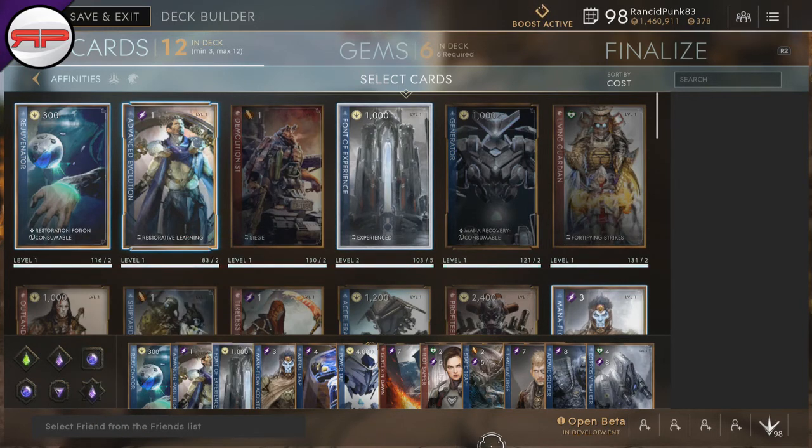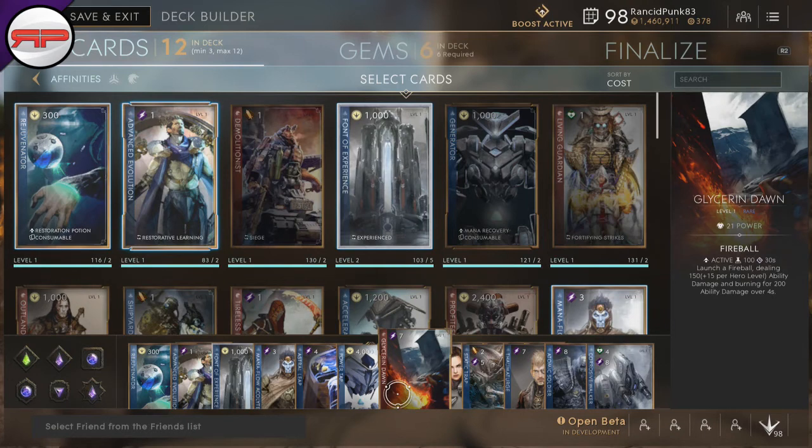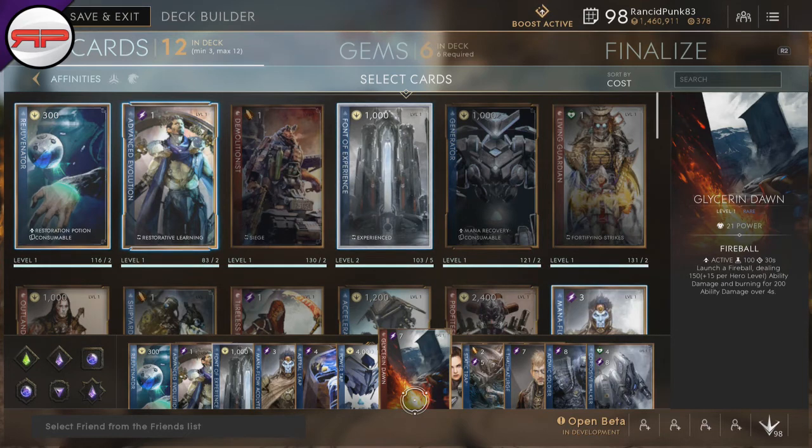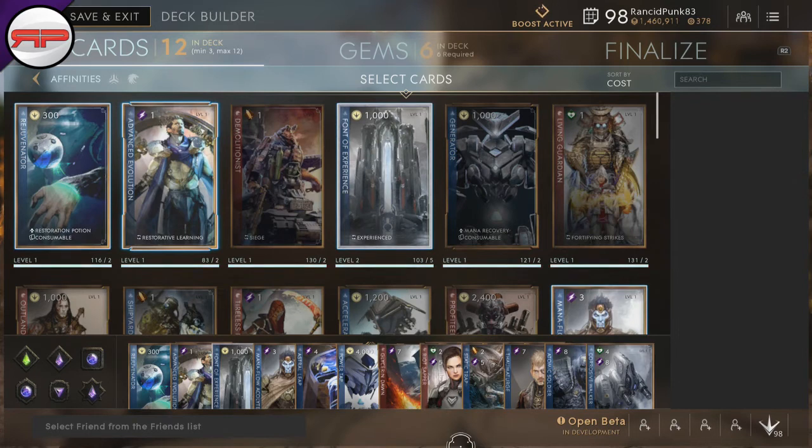Generally what my end game build looks like is Atomic Soldier, Riot Sapper, and Glycerin Dawn. So with Riot Sapper, what I tend to do is put my drone down, use Riot Sapper, knock them up, use my void bomb, and then once the void bomb is down, hit them with a Glycerin Dawn. Not many heroes are going to survive all that, or they're at least going to be so close to death that it won't matter how high their mana pool is — you're going to kill them.